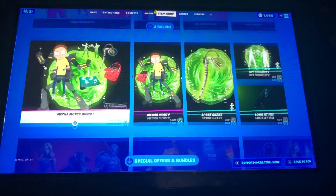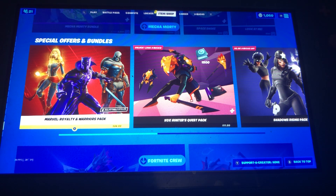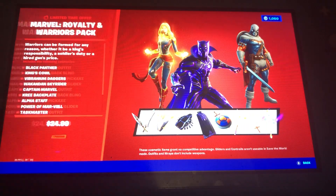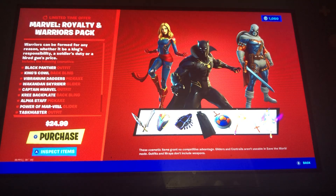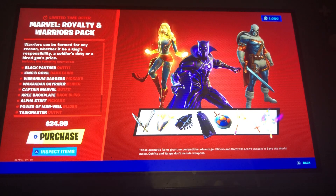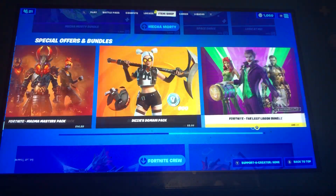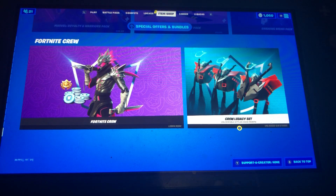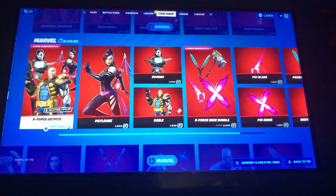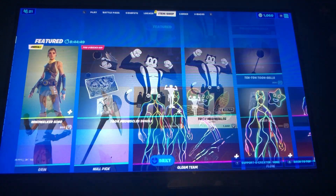We have the returning Marvel Royalty and Warriors Pack — Black Panther, Captain Marvel, and the Taskmaster — and this is for $25. These are all the bundles still in the Item Shop. We have the Crew Legacy Pack, which is new to the Crew Pack. If you guys are not part of that, make sure you subscribe to it and get your 900 V-Bucks back for free.